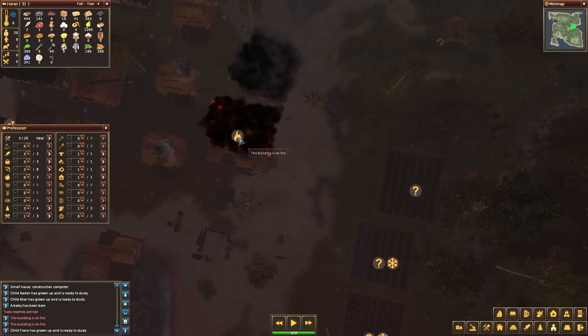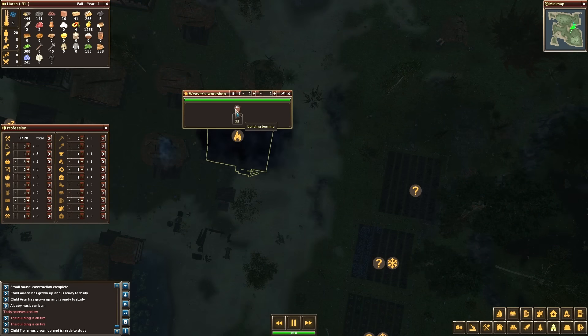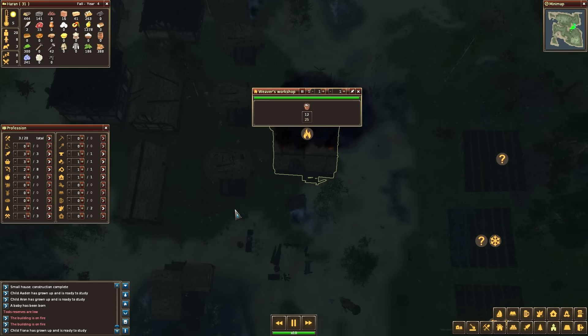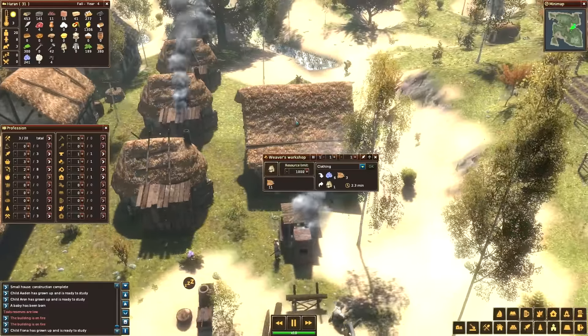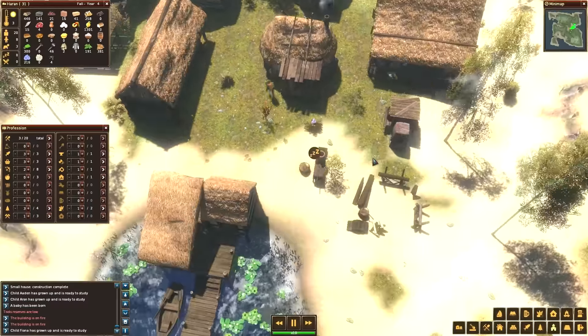What the — this building is on fire! Pause. How do I put it out? Is there anything I have to do, or will people put it out? Okay, it looks like people are putting it out. A little time skip, but yeah, it looks like they put the fire out, which is good. Our village didn't burn down, so that's a plus I guess.